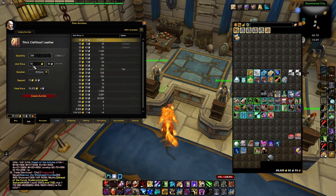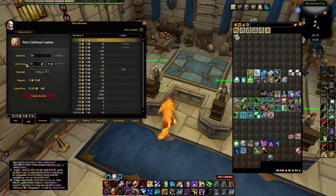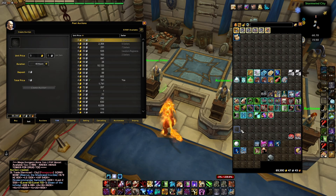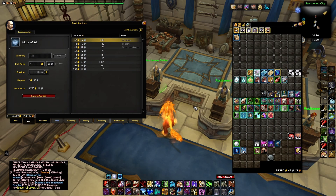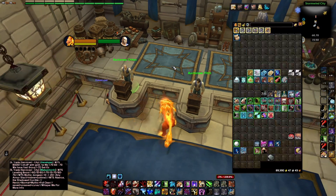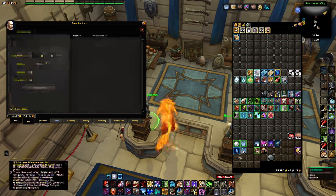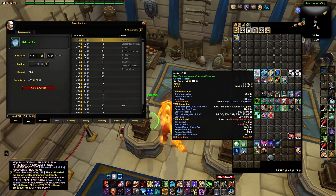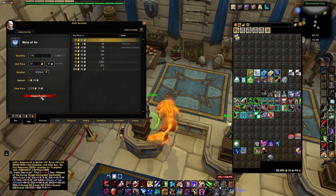First of all we've got the thick cleft tooth leather, which has gone down to 54 gold — just people undercutting. I collected 299 of those, which is really pretty good. Then we've got 332 knot hide leather, and 120 motes — that's really, really nice. Now you do want to check the price on primals. You can see it's better to sell the motes rather than make a primal — though actually when you look at that it's a slight profit, so maybe it's better to sell as primals. I'm going to put them on as motes since I've got some more primals on the auction house right now.